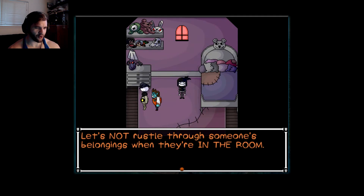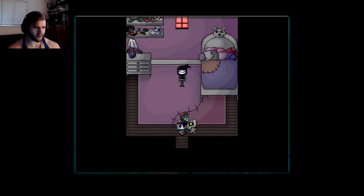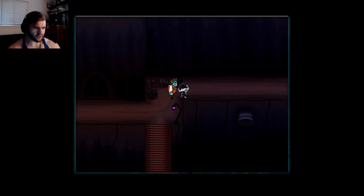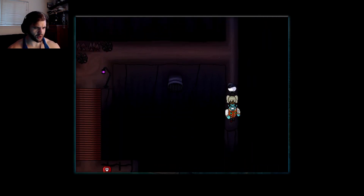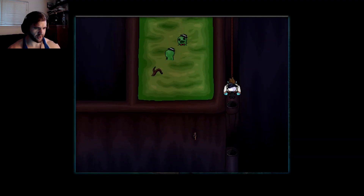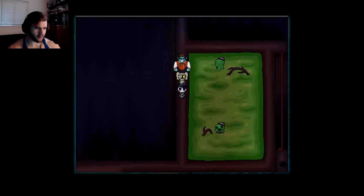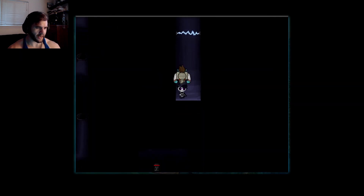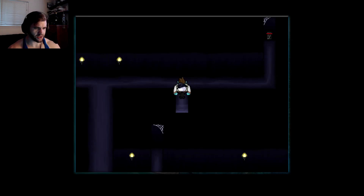Let's not rummage through someone's belongings when they're in the room. I'm sorry — I had to do it for the boys. Let's forget about that and just go through this cave. Oh, there's a zappy — can't go that way yet. Let's go down. Oh, trampolines! Excellent — we're climbing. There are more salesmen over here. Those gosh darn salesmen. Another zappy. Some kind of switch — turn it off.